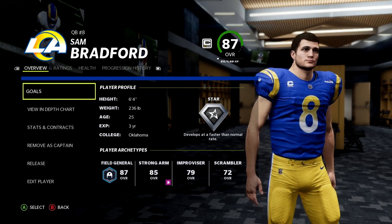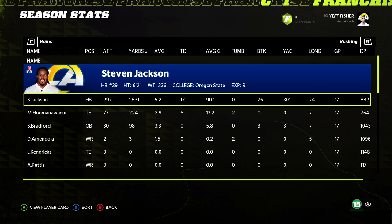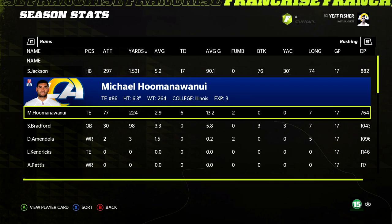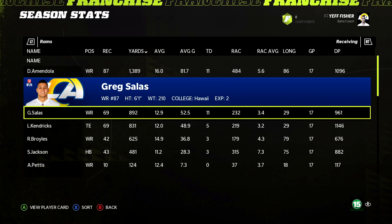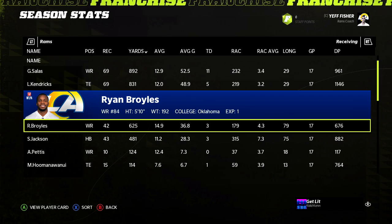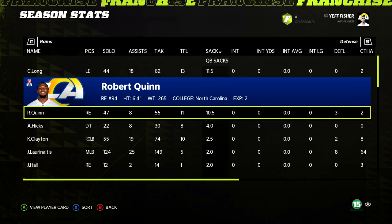Bradford is in the top 10 in passing yards and top 5 in passing touchdowns — he's developing nicely up to an 87 star at 25. Steven Jackson: 1,500 yards, 17 touchdowns. Amendola: 1,300 yards, 11 touchdowns on 87 catches. Ryan Broyles up to a 65 with boost. Defensively, 149 tackles and five TFLs for James Lord; 11.5 sacks for Chris Long; 10.5 for Robert Quinn; 30 tackles and four sacks from Akeem Hicks.